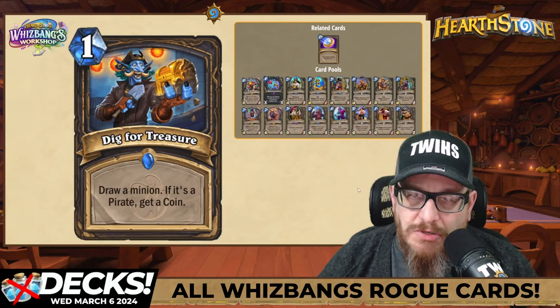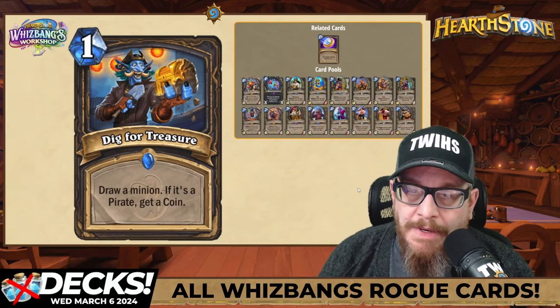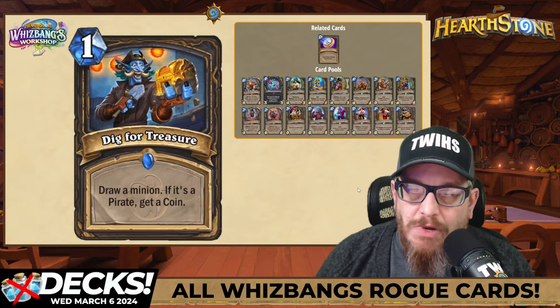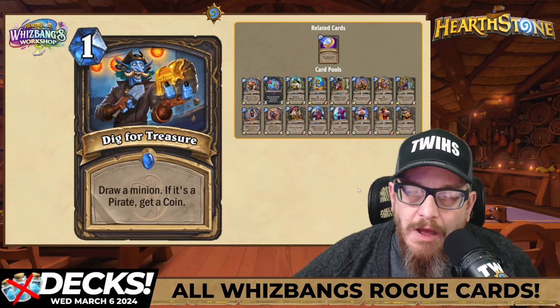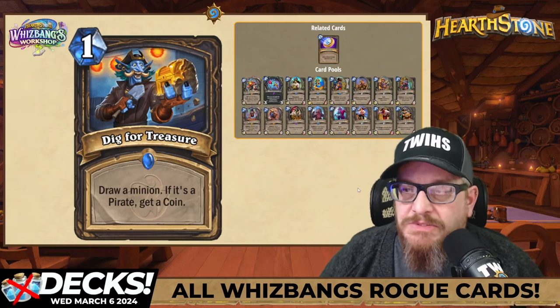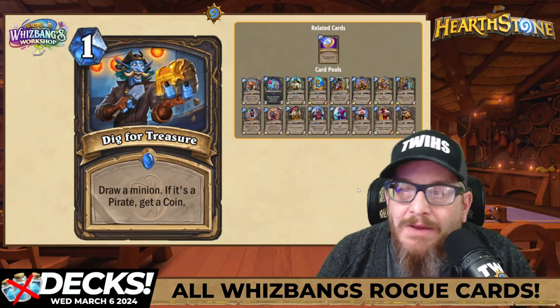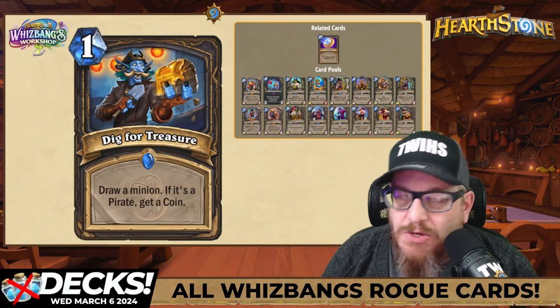Next up, Dig for Treasure — a one mana spell: draw a minion. If it's a pirate, get a coin. You'd be silly not to run your entire deck full of pirate minions — it makes sense. This one's pretty cool and it's kind of mana cheat anyway. This is going to be nutty.